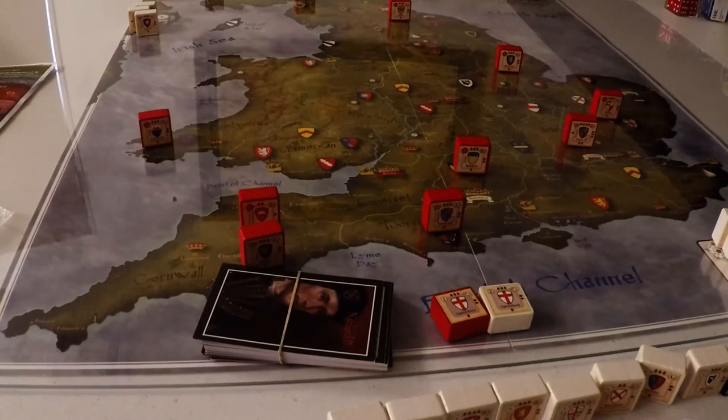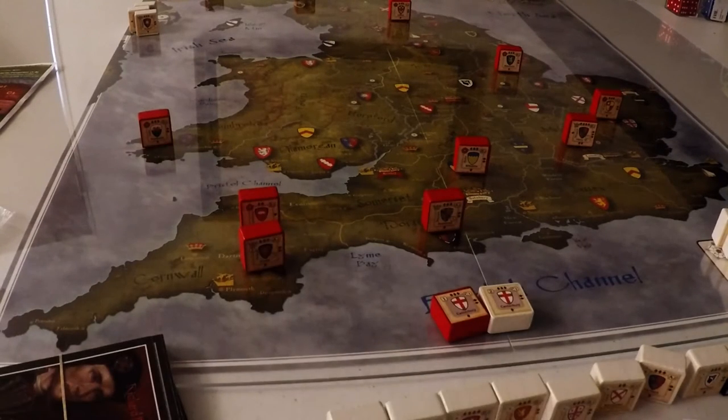As far as the chronology goes in this Hammer of the Scots system, I believe it's Hammer of the Scots first, then Crusader Rex by the same designer, and then this one. Then Julius Caesar, by a different designer, came after that. Julius Caesar got a lot of its ideas from Crusader Rex, and a few from this one as well. So this is part of the Hammer of the Scots system, if you will.